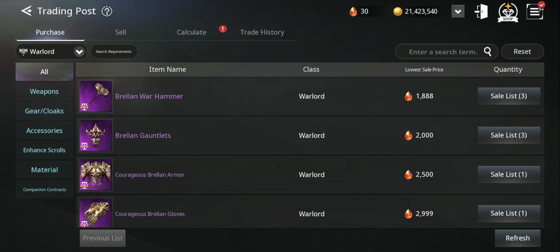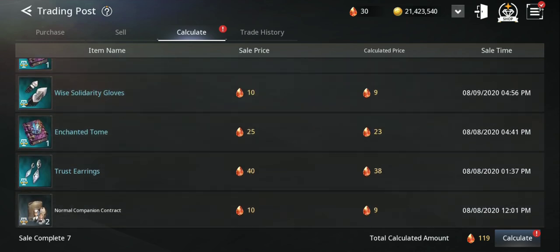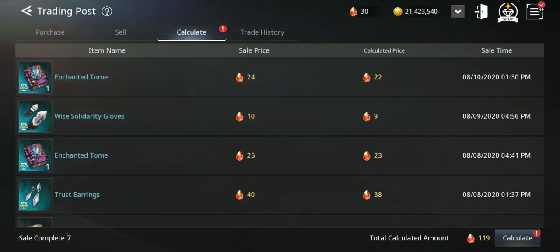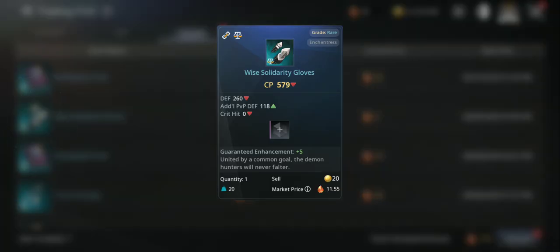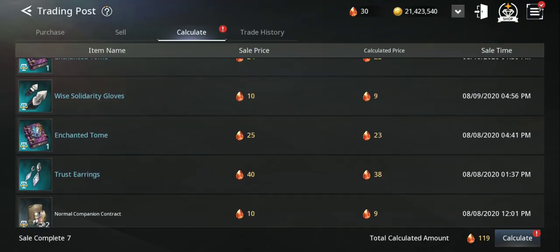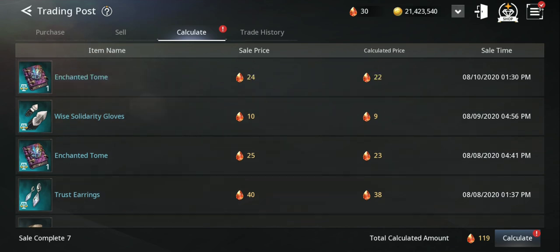I have a total calculated amount of 119 red gems to collect, which is a decent amount for a few days. You can make maybe 30 to 100 daily, depending on your luck maybe even more. What was I selling? Definitely if you get blue gear or rare gear, try to sell it — accessories sell quite fast and for more: 40 red gems, while gear is around 10 or so.